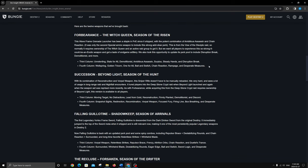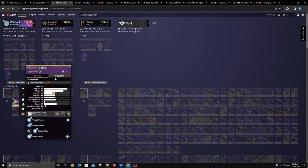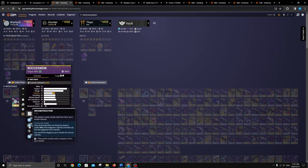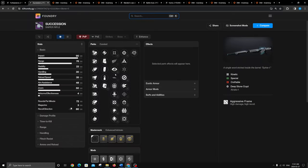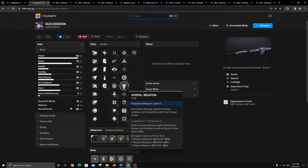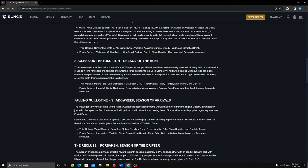Next we have Succession. I got lucky — I got this to drop super early with 6,320 kills and Tactical Mag. You want a mag-increasing perk and then Reconstruction, which will double your capacity over time. With a mag-increasing perk this makes it eight shots in a high-impact sniper. Vorpal Weapon is really nice — it's 15% on specials, 20% on primaries, but only 10% on heavies. You can also get Firing Line which is 20%, a little better than Vorpal in a team setting.